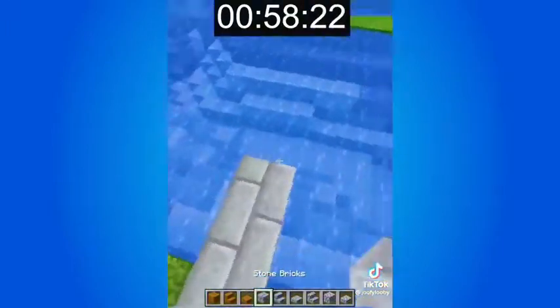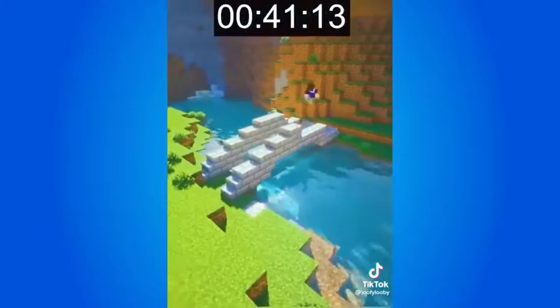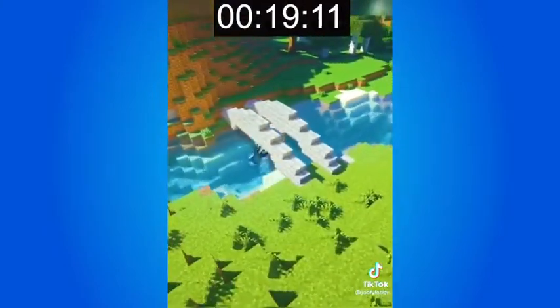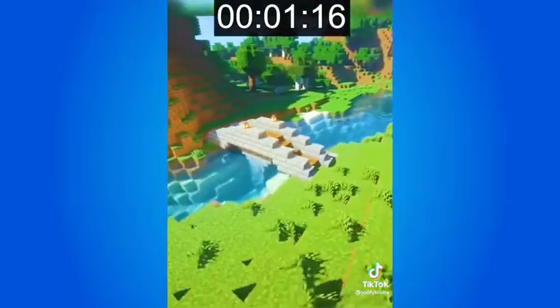Moving on to the 1 minute build. For this build, I did something similar to the last bridge except made it bigger. I started with a stone brick frame and then went back to add spruce wood slabs as the floor of the bridge. I finished this build off with a cobblestone pillar in the middle of the bridge. I think this build looks pretty decent.